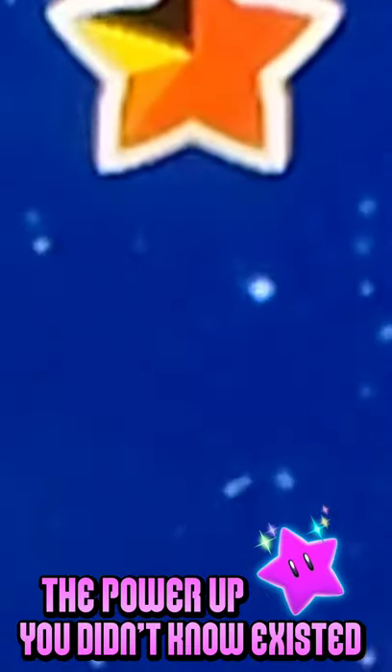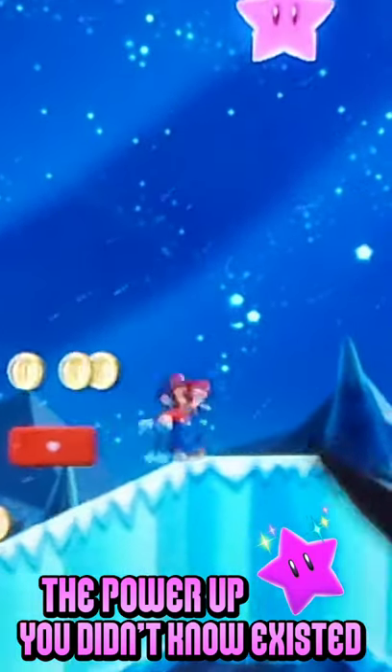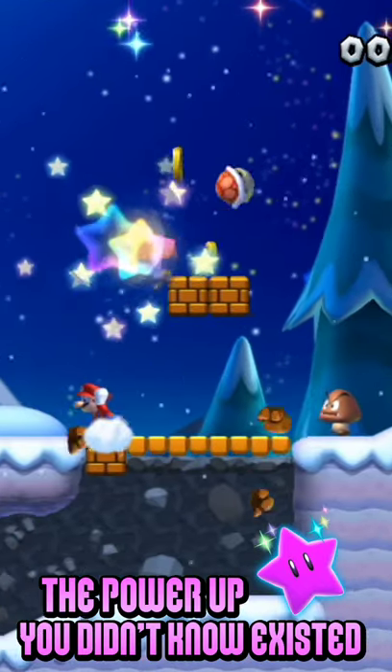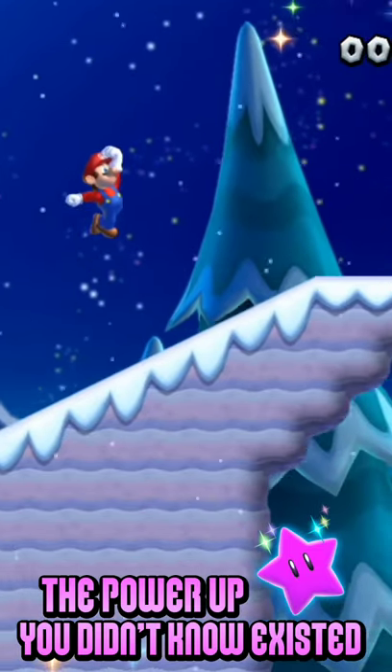But by jumping on enough boost blocks, a star meter will fill up. Once the star meter is full, you'll be able to use the elusive Purple Starman, also known as the Boost Star, which allows players on the gamepad to defeat pretty much every enemy and break blocks.